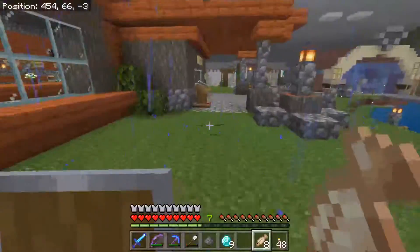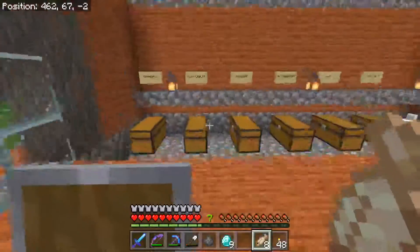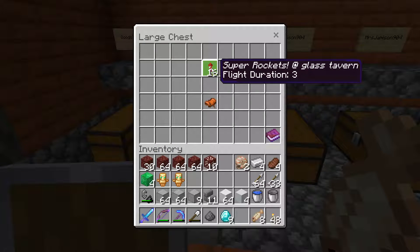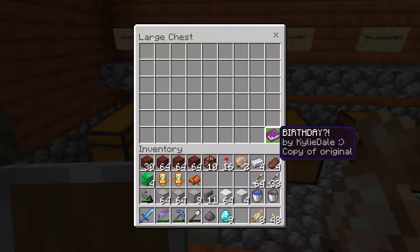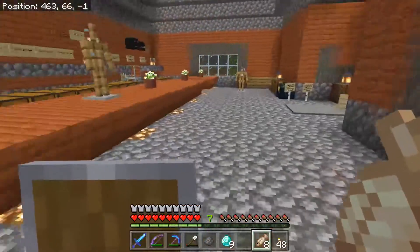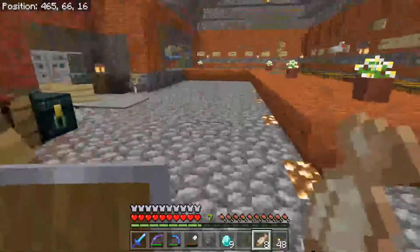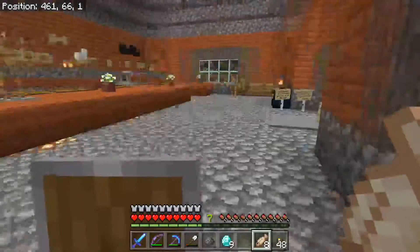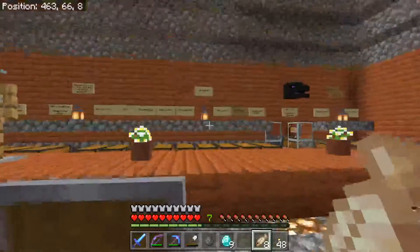Let me check my mailbox real quick. Oh cool, somebody got me a totem of undying! Super rockets, some glass, more rockets. I don't need another saddle. And that is — Drummer Boy's birthday is on the 28th, so we've got to give him a present. I'll have to think of something — that's two days from now. I'll come up with something and give it to Kitty to put in there.